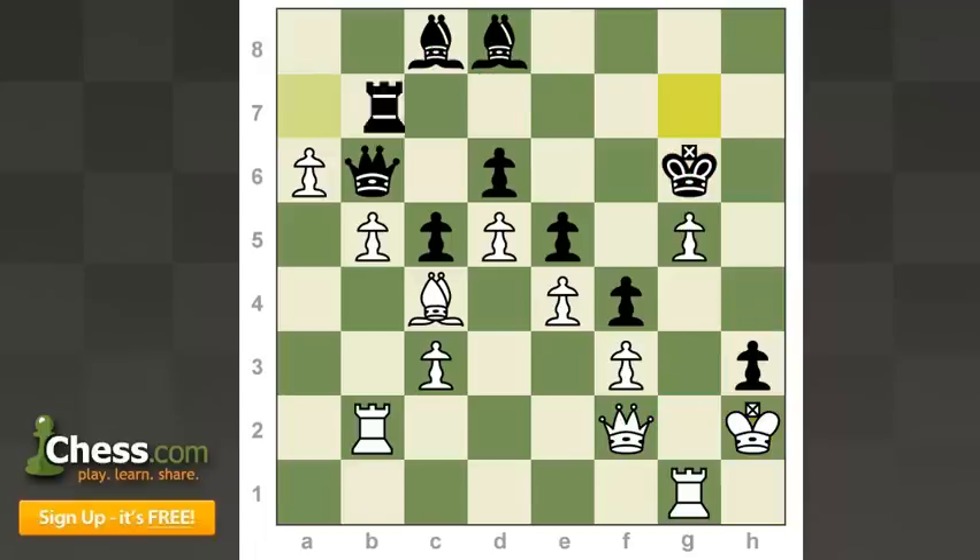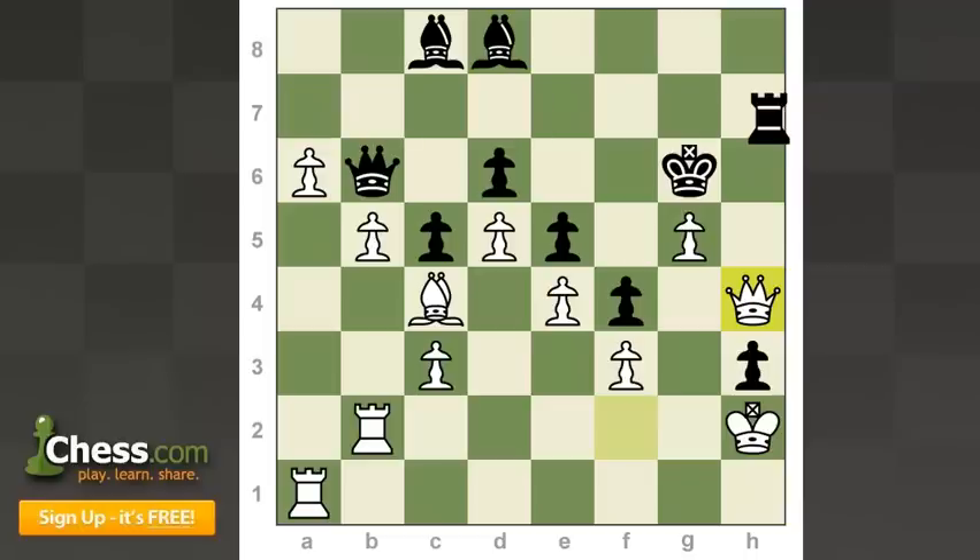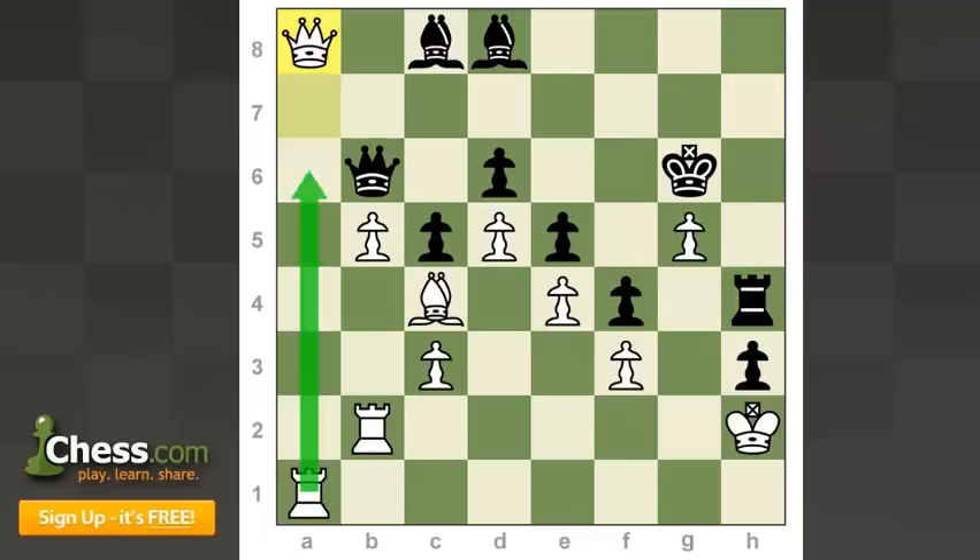He played rook g7, and now I can push the pawn to a7 and probably win, but I found something stronger — I played rook a1. If he goes back with his rook, I'm going to play queen h4, and after rook h7, I just play a7. The point is that after he takes my queen, I can make a new queen, and my rook is coming to the 7th rank with all my pieces ready to attack and destroy black's position.